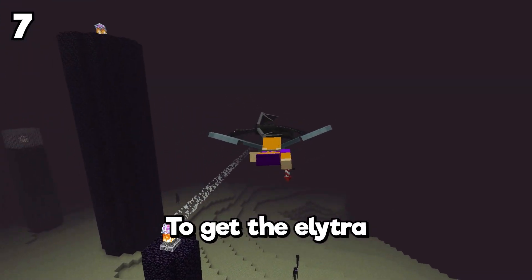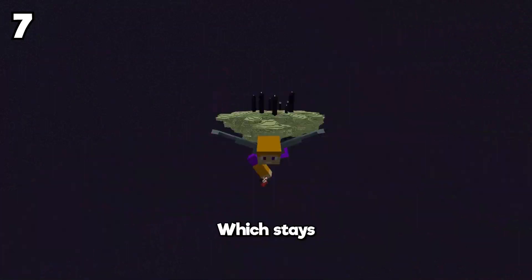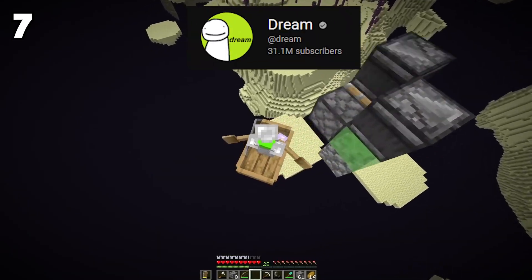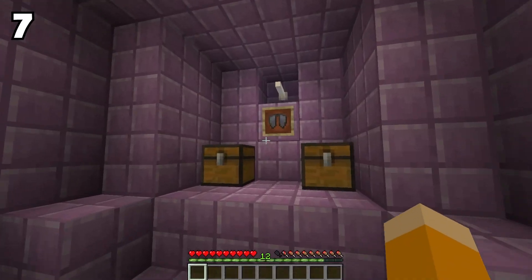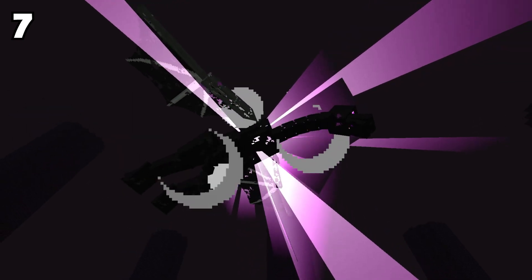Did you know that it's actually possible to get the elytra before killing the Ender Dragon? To get the elytra you need to go to the end cities, which are thousands of blocks away from the end spawn. This trick got well known because in one of his manhunt videos, Dream made it to the end cities. You can do this by bridging over the void or even using a flying machine to take you there, just like Dream did. Then you can go to the end cities, get the loot and elytra without beating the Ender Dragon, which is pretty crazy.